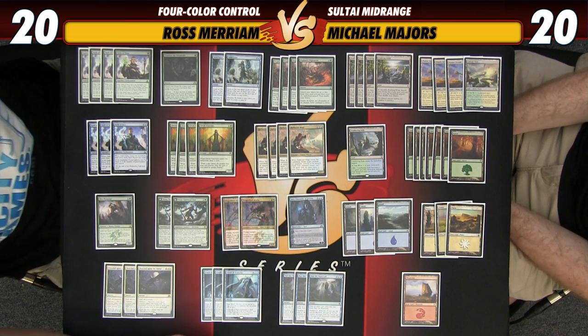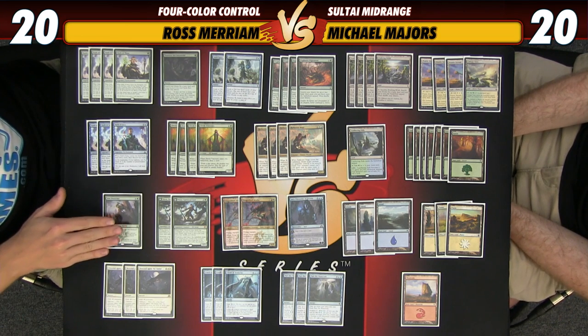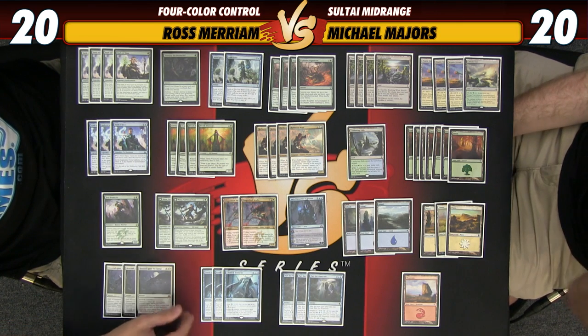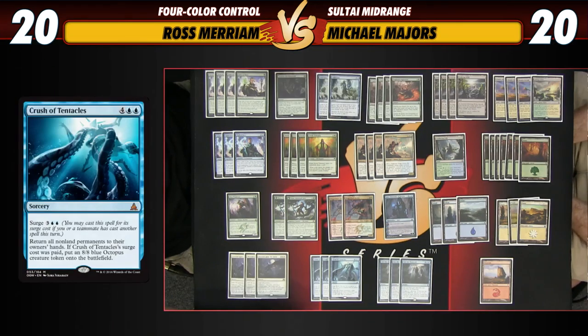The last of these is a singleton Den Protector, which allows you to start looping Crush of Tentacles once you get into the late game. Every turn you play your morph, flip it up, get your Crush, cast it with surge, and you have an 8/8 while they have nothing — they're basically stymied. Eventually you start casting other spells along with it, getting a ton of value before you find Part the Water Veil to close the game.